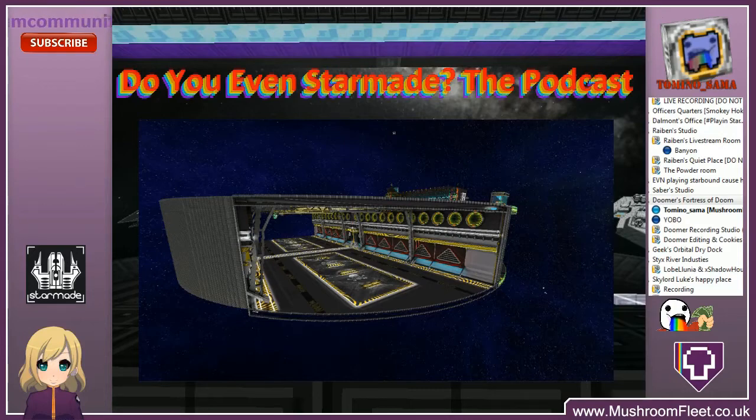We've both been guilty of it — stacking ships upon ships on turret docking units and having them clip through the entire ship, making massive turrets. That would be nice to get rid of. Another option for turrets is tying the turning in with the new thrust mechanics somehow, though we don't have any information about that yet.